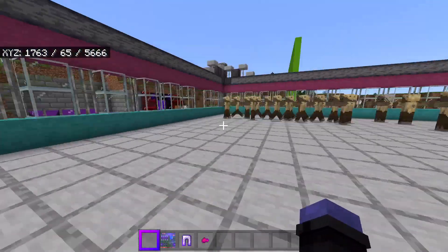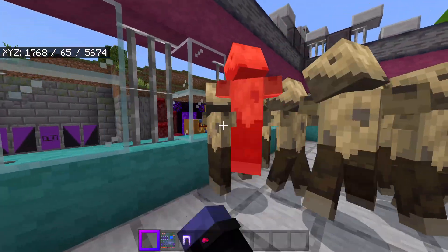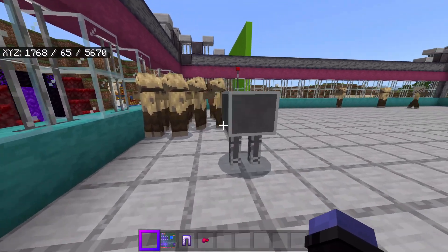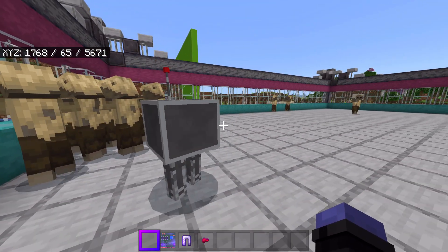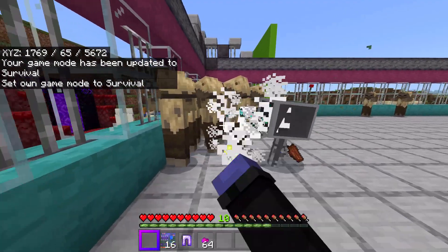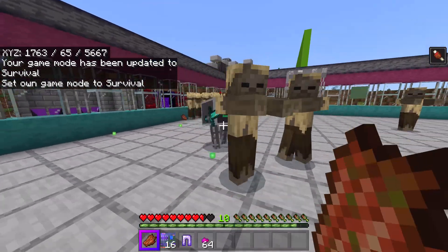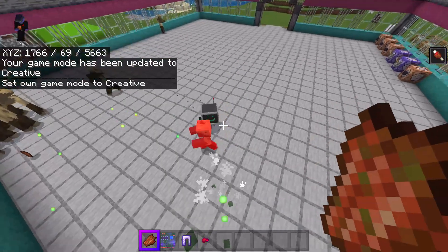The guard bot essentially functions sort of like a dog. Let's see if it will protect me from husks. Going into survival — now he's hitting them! The guard bot is taking on the husks. This is probably not going to be the most interesting fight, but I really want to see the bot take on a whole horde of husks. Let's go back to creative and just see what happens.